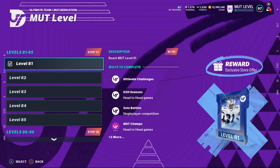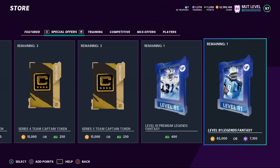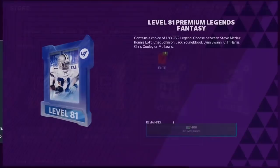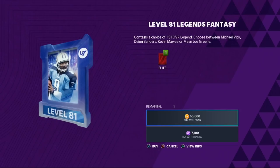At level 81 you get two exclusive store offers — one costs coins or training and the other costs points. You can find them in the Special Offer section of the store. The first pack is a four-dollar Level 81 Premium Legend Fantasy Pack, which gives you a choice of a bunch of legends. There's also one that costs coins or training — they kind of brought this back.